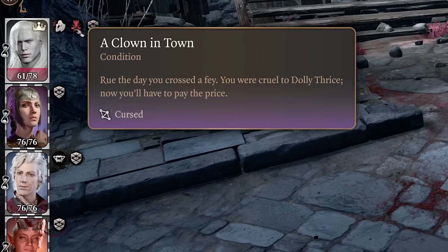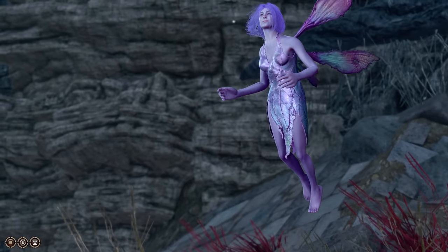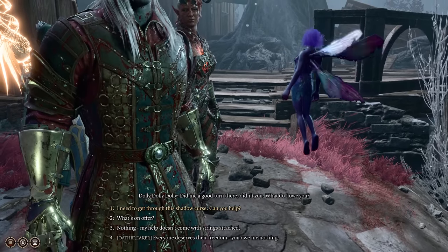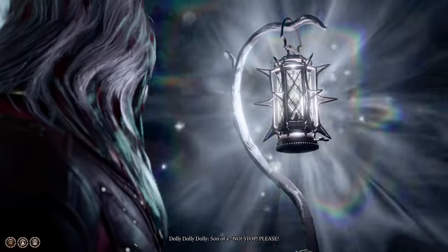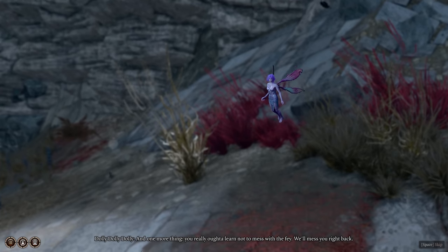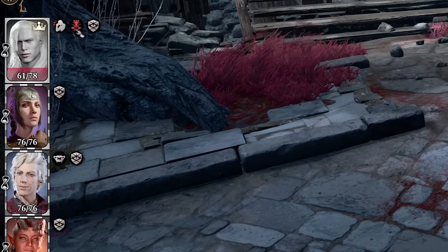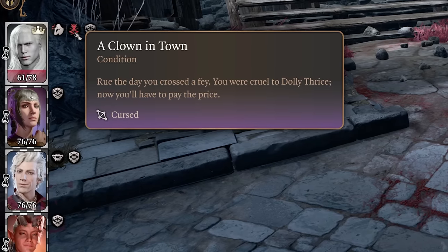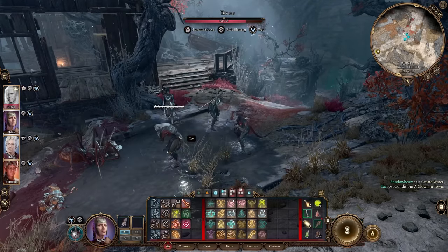Number four is A Clown in Town — getting wet will now remove the Pixie's Curse. In Act 2, when you retrieve the Moon Lantern from Kar'niss, you can begin dialogue with the Pixie inside. If you go out of your way to torture Dali the Pixie and then smash the Lantern, she escapes and still gives you the Filigreed Fae Wilde Bell — but she'll also give you the Pixie Curse, A Clown in Town, which reads: 'Rue the day you crossed a Fae. You were cruel to Dali thrice. Now you'll have to pay the price.' Your character has clown makeup permanently until you either cast Remove Curse or, new in patch 4, get wet to remove it.